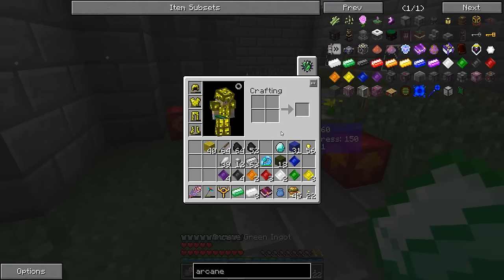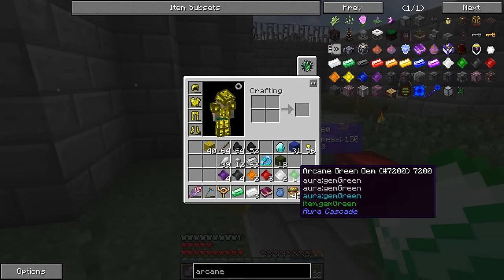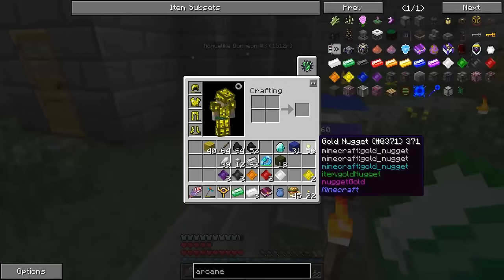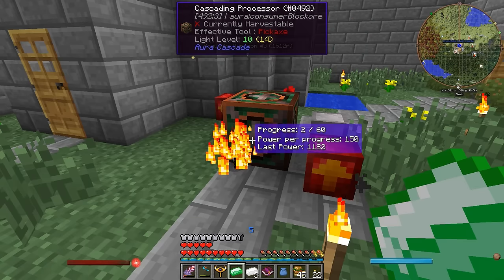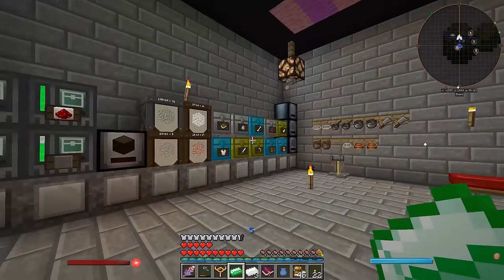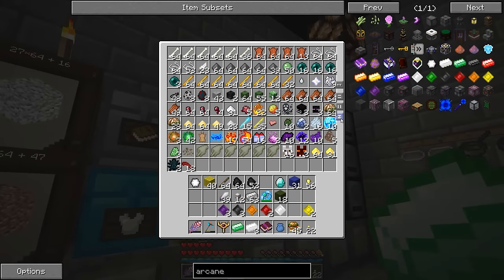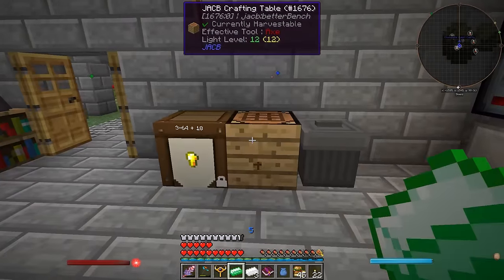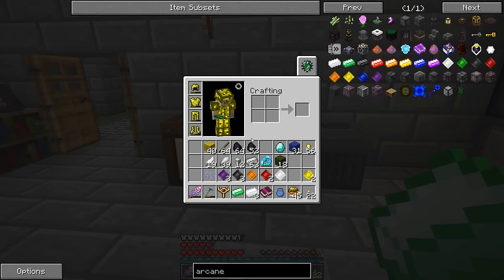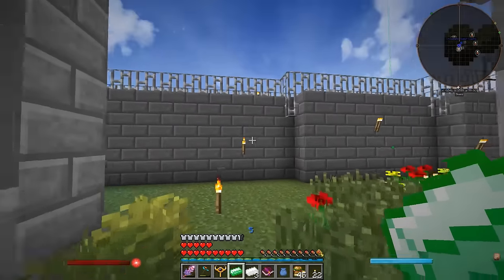We've got all our gems now, so we just need to combine them in the cascading processor. That gets us our arcane prism, and that thing is pretty sweet. Let's grab a couple of feathers - oh, I was really worried that I went to all that trouble and didn't actually have feathers. But we can combine those and make ourselves the sash of the angel's heels.